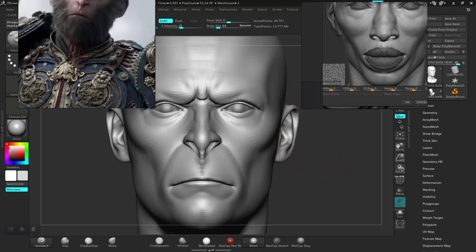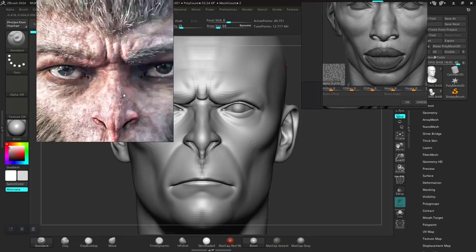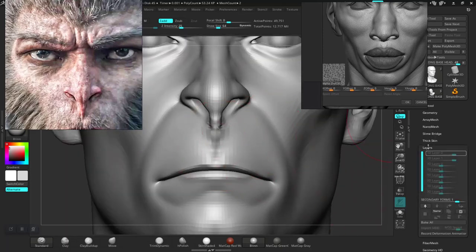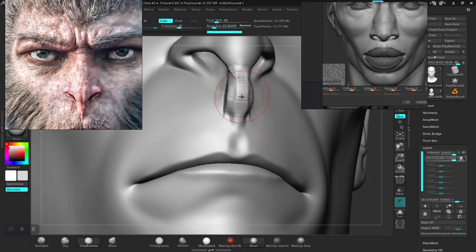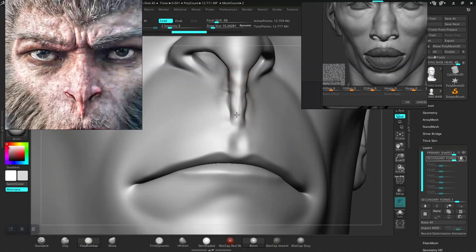There's something I need to do first — nose detail. Let's work on detail for the nose. Go to the highest subdivision level for this. Using the clay buildup brush, try to be a bit aggressive and take this down.